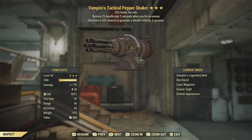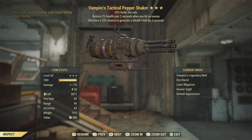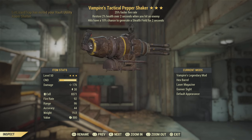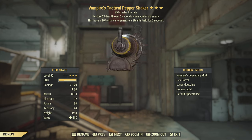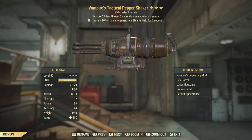The Pepper Shaker I'll be using in this video is a Vampire's Faster Fire Rate. I thought this was a good one to use considering it doesn't really do any extra damage like an Anti-Armor or possibly a Two Shot. I thought a Vampire's was a good choice, and I did construct my perks around this weapon as well.